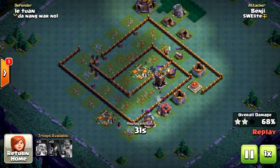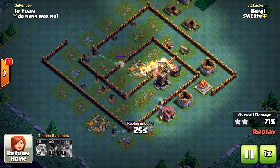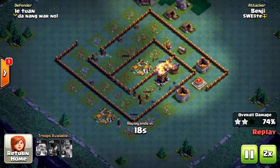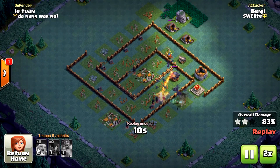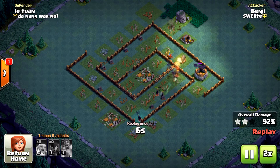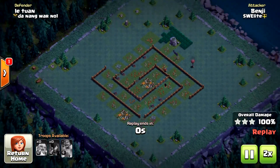Notice how fast the base is getting destroyed, just because the Night Witches have that little bit of tanking by the Giants and the Battle Machine. The Roaster will of course be a little bit problematic because it really melts the bats away fast, but since I have so many Night Witches left this will not be an issue.